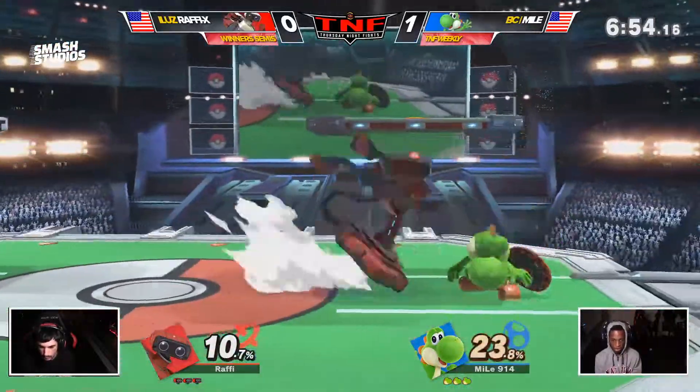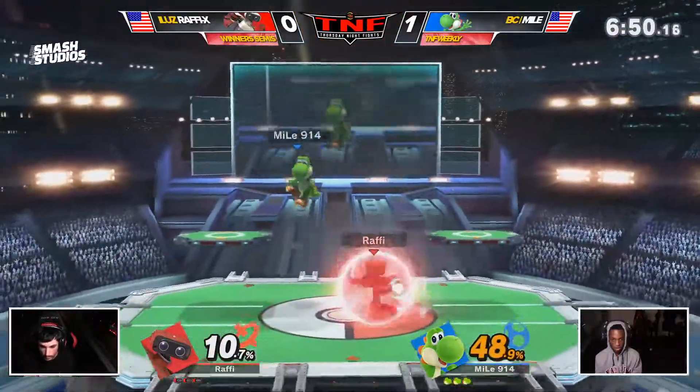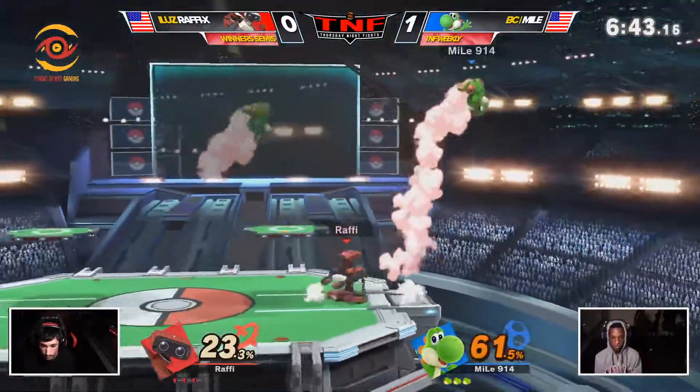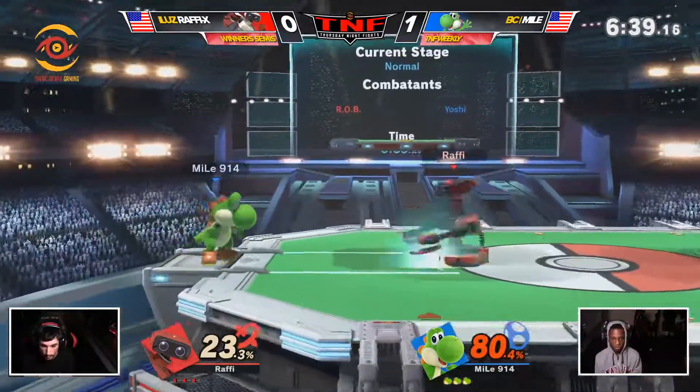You could see at the end of that game he was definitely putting on pressure way, way better. He knew that Yoshi had the double jump armor there — wasn't able to do a whole lot with it — so he just takes his free damage with the Nair. Doesn't really matter if it sets up into anything at that point; just going for the free damage.